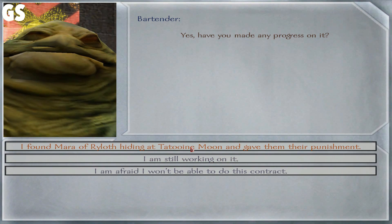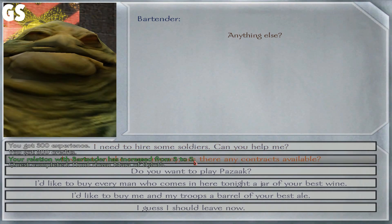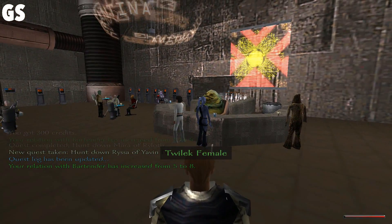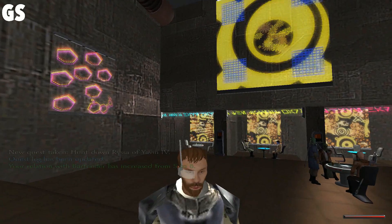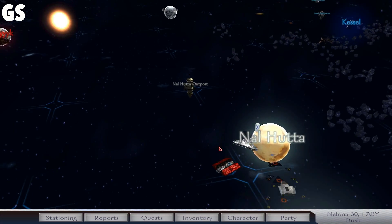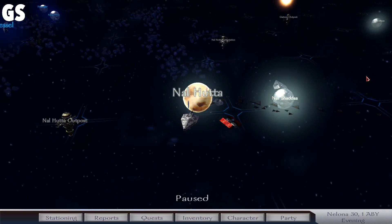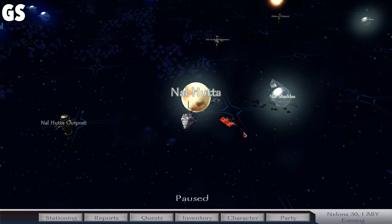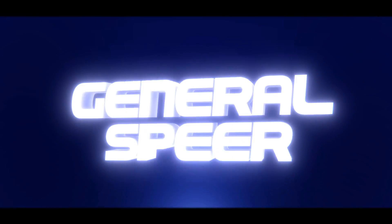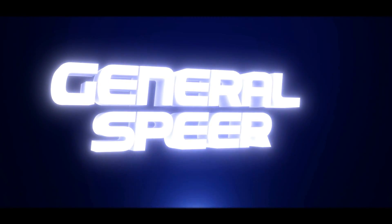About the contract — I found Mara of Ryloth hiding out on the Tatooine Moon and gave them their punishment. I'll take the money. Any more contracts available? Sure. I'm just gonna keep doing contracts, building up a little bit of cash — and that's what I'm gonna be doing off camera. That's what's gonna happen for this episode, ladies and gentlemen. Thank you all for watching. Hope you all enjoyed this episode. Please, as always, Hulk smash that like button, comment in the comment section below, if you're new don't forget to subscribe, and as always, may the force be ever in your favor. I'll see you next time.